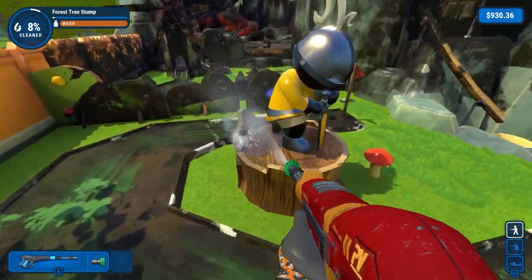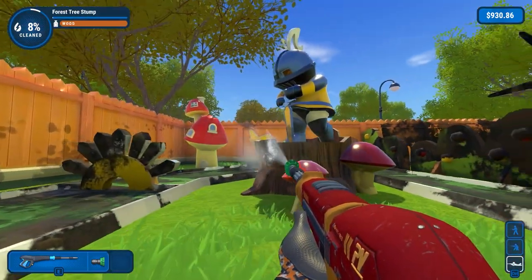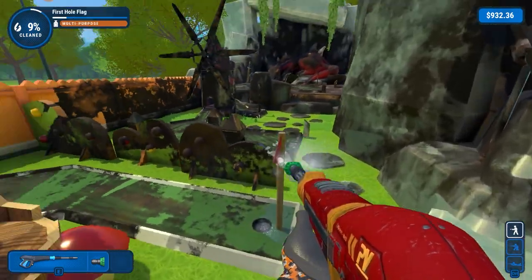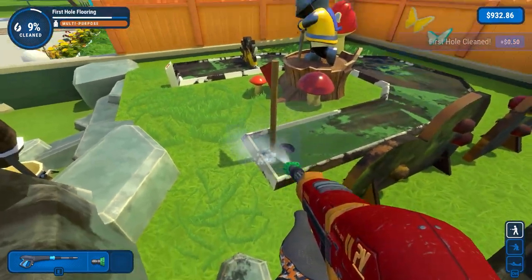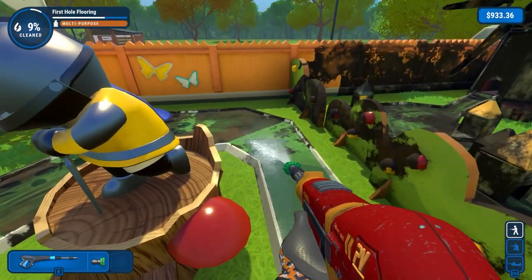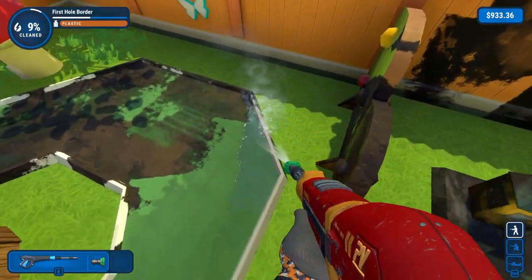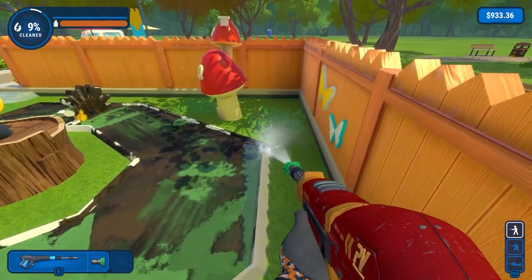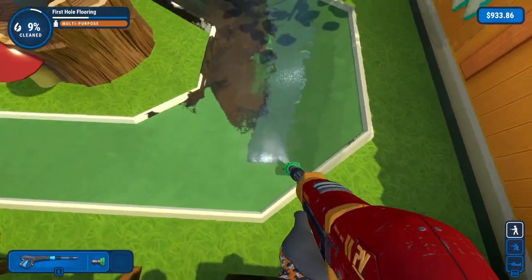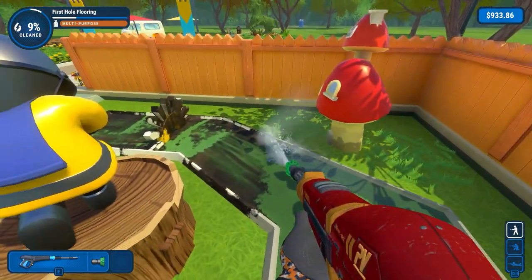Going around the tree stump here that the knight is perched on. Let's see what we've got underneath here as well - get those mushrooms. Under here for that mushroom. We'll get the first hole flag. Looks like the hole also was in need of cleaning. We'll work around here, around this side. I remember doing one of the butterflies - I'll get the ting noise to see the butterflies being cleaned. Not both of them. Unusually decent memory for me there - I'm sure it won't last.